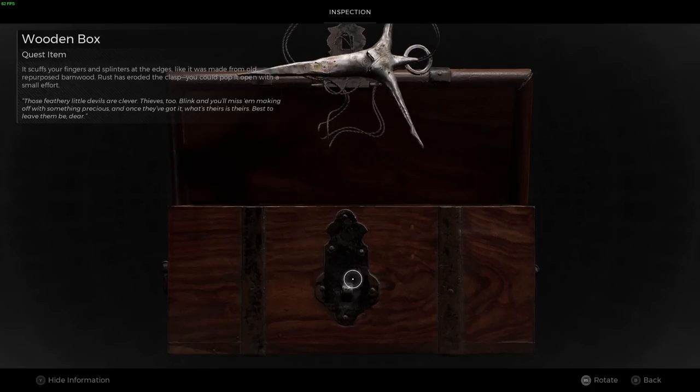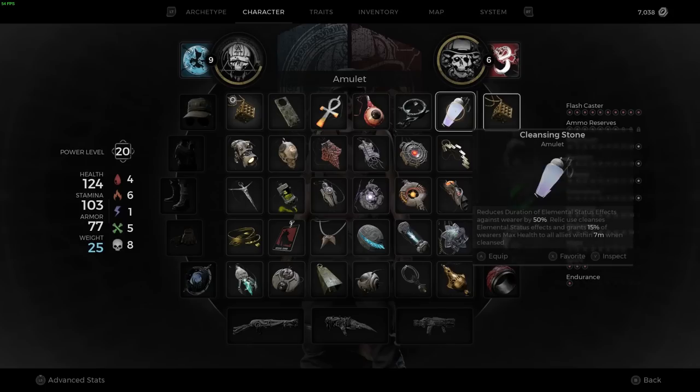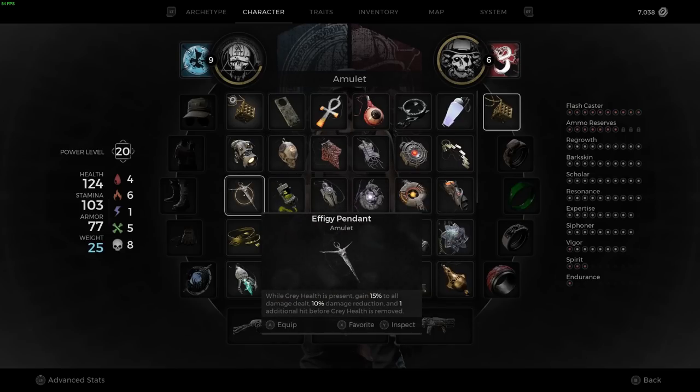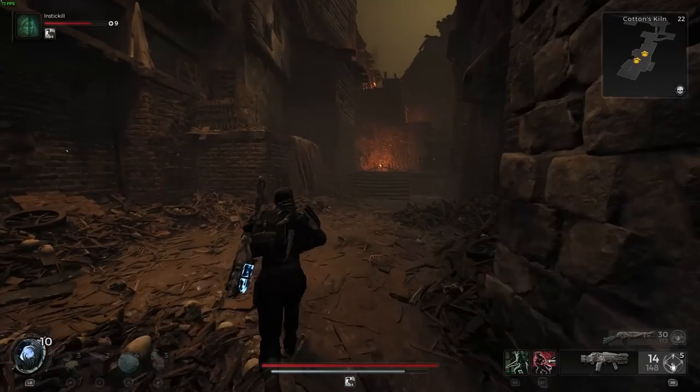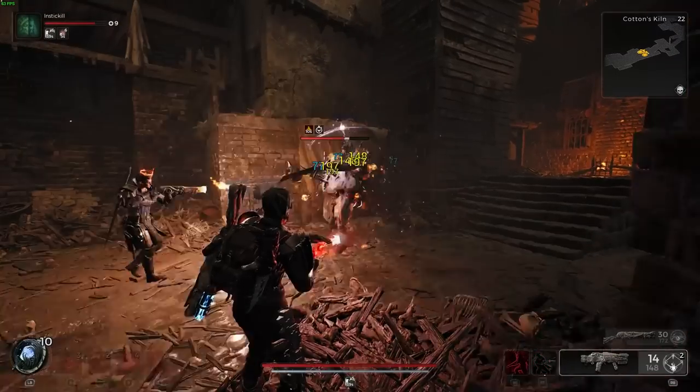The box goes away obviously. The Cleansing Stone Amulet says: reduces duration of elemental status effects against the wearer by 50%; relic use cleanses elemental status effects and grants 15% of the wearer's max health to all allies within seven meters when cleansed. So this could potentially be good for an Alchemist build. The Effigy Pendant says: while gray health is present, gain 15% to all damage dealt, 10% damage reduction, and one additional hit before gray health is removed. So this could be an interesting gray health build combined with Medic.